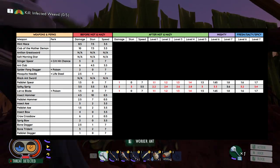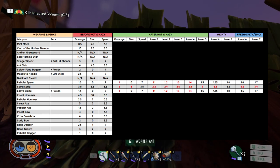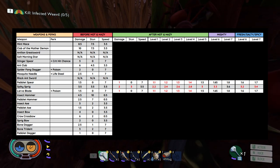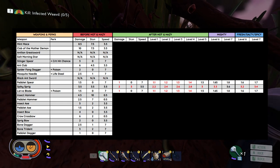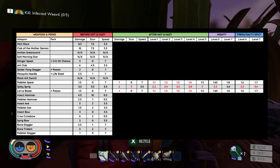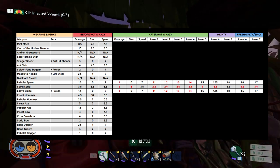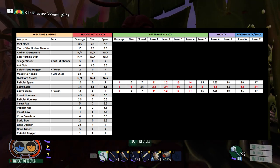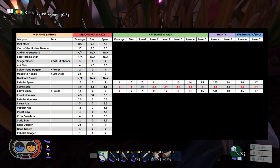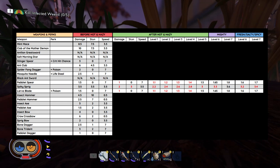Now we have the Tier 1 melee weapons. These include the Pebblet Spear, the Spiky Sprig, and the Larva Blade — all previously in the game before the Hot and Hazy update. The Pebblet Spear has had its damage reduced by about 50% base, but you will be able to reach that previous level once you get to level 5. The Spiky Sprig has had its damage and stun reduced pretty heavily, and you'll have to reach level 7 to get back to its previous damage amount. This makes sense because the Spiky Sprig was probably a little too overpowered early game — once you got it, you could pretty much destroy anything you ran into.